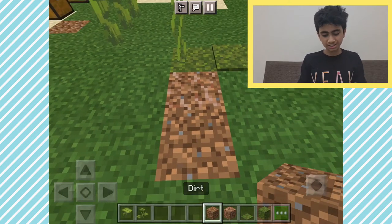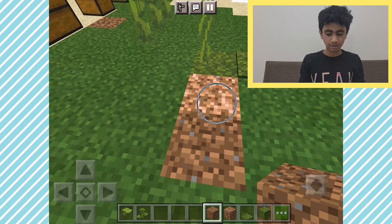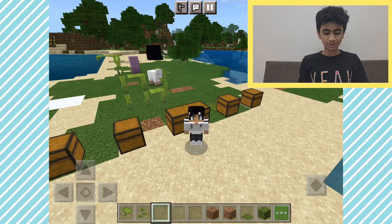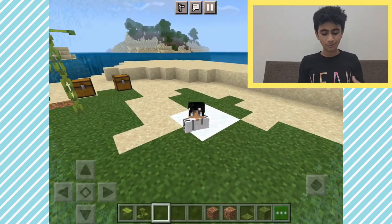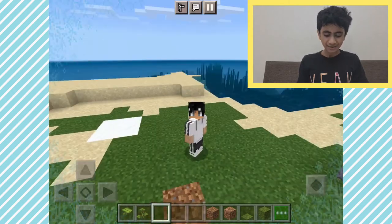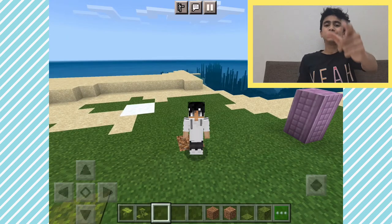The rooted dirt looks like dirt but with roots in it — really cool. This is the rooted dirt and this is the dirt. Hope you liked it, guys — I sure did showing you all these new blocks and features in the Minecraft 1.17 update! Oh — I just sunk into the powder snow! Anyway, hope you liked it, subscribe and share. See you in the next video!